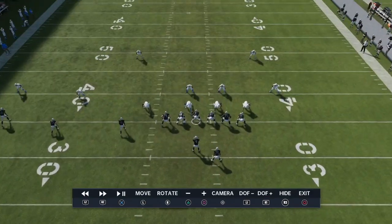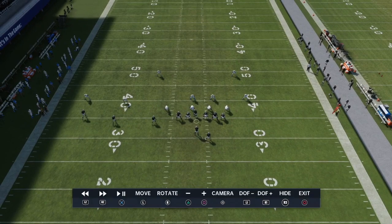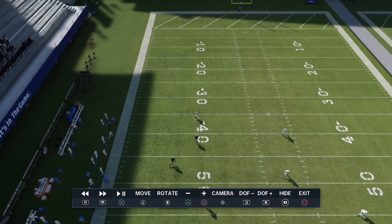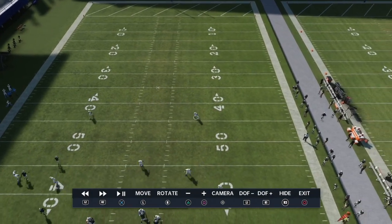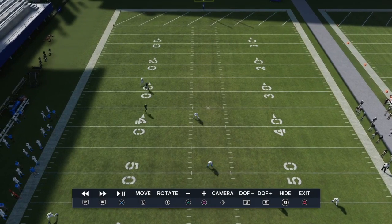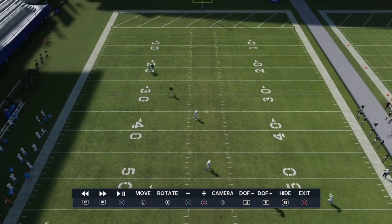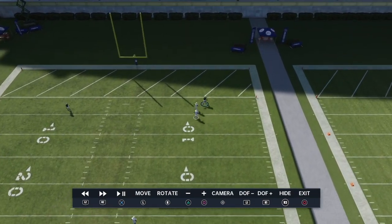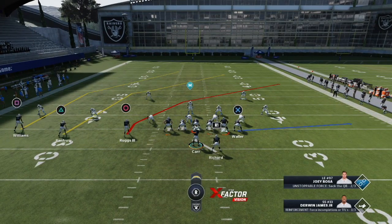As long as you have a trips set with no receivers on the opposite side of the field and you know the coverage you're facing, this works. The safety covers the streak — that's why we have it out there — and the deep half just doesn't react. He sits in the middle of the field and boom, we take advantage. Tyrell Williams scores probably one of the easiest touchdowns you can get. Now we have a beater versus cover three and cover two over the top.